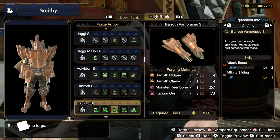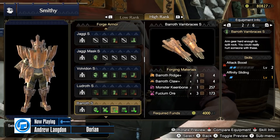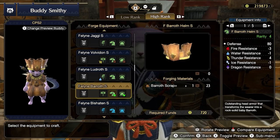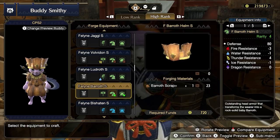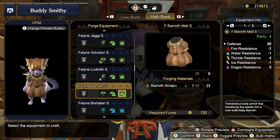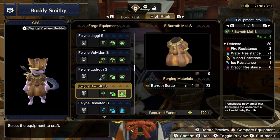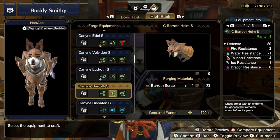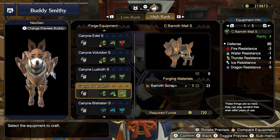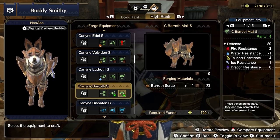The Barroth Vambraces S have Attack Boost 2 with Affinity Sliding and 2 level 1 sockets. Since the Barroth Armor is very appealing, you'll have acquired some scrap from forging it. Forge the Feline Barroth Helm S and Feline Barroth Mail S for your Palico using 2 Barroth Scrap Plus, then forge the K9 Barroth Helm S and K9 Barroth Mail S for your Palamute using 2 more Barroth Scrap. If you're low on scrap, convert some materials into scrap.